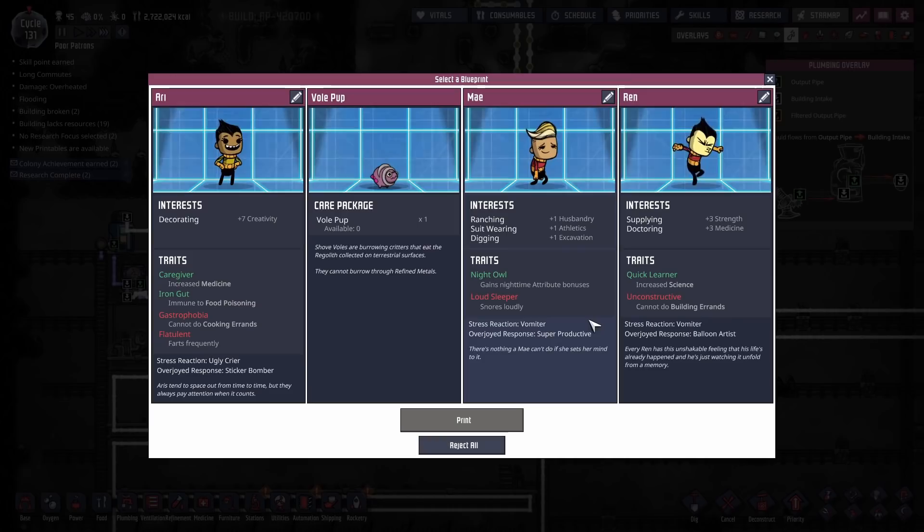We have more printables because they don't stop coming. At 45 dupes, number 46: we don't want a loud sleeper, don't want flatulent — that narrows it down to a quick learner who is unconstructive with lots of supplying. Please welcome Patreon number 46, Matt Kowalski.